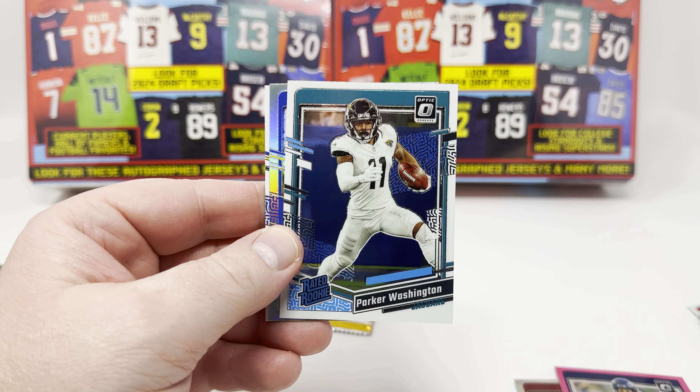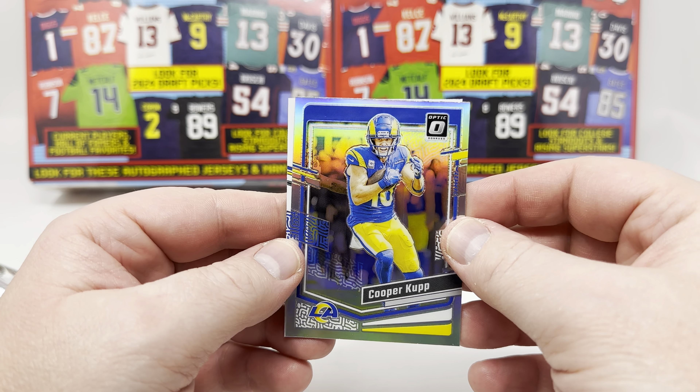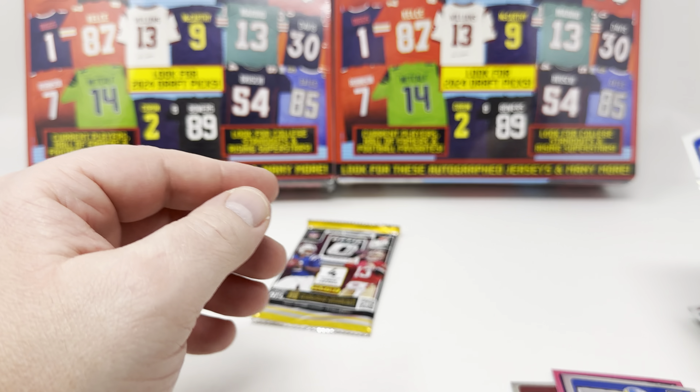Holo — Golf Washington. Cooper Cut — it's a nice one for a holo, but it's probably worth like a buck or so. Stafford. Last pack, here we go.